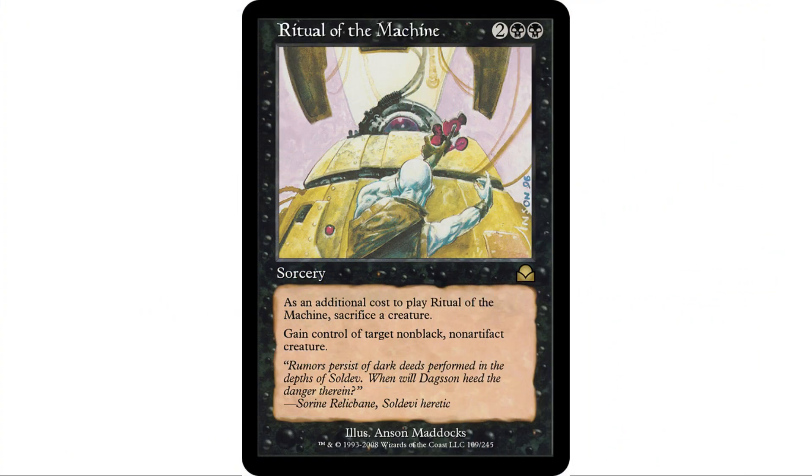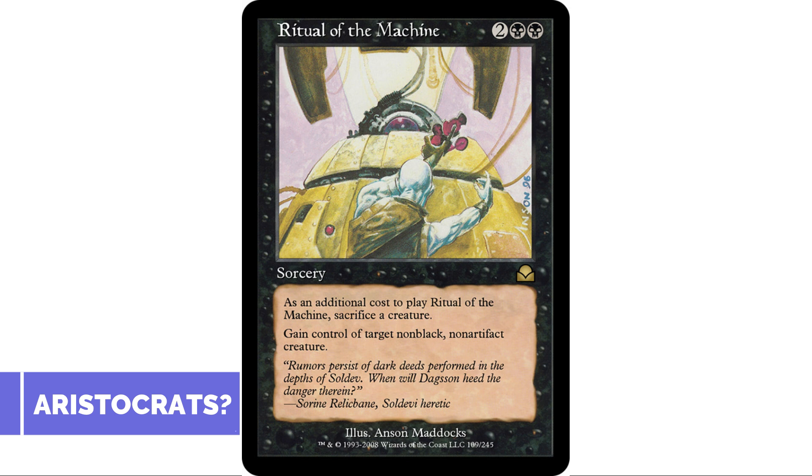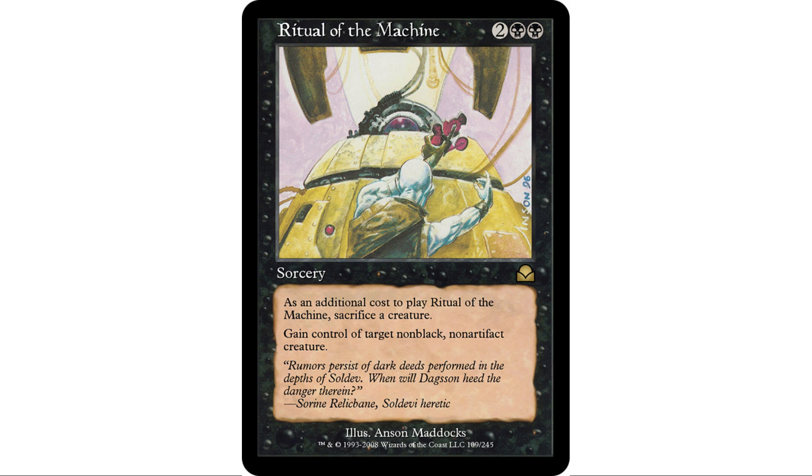Coming in at number five: Ritual of the Machine. It's a four-mana sorcery where, as an additional cost, you sacrifice a creature to gain control of target non-artifact, non-black creature. It's a black card that gains control of creatures — there are a few other black cards that do that, but not a lot. In black, you really don't care about the sacrifice cost. Probably in a deck that's going to use this, you want to be sacrificing creatures anyway. So if you're in an aristocrats deck, why not gain control of one of your opponent's creatures while you're at it?